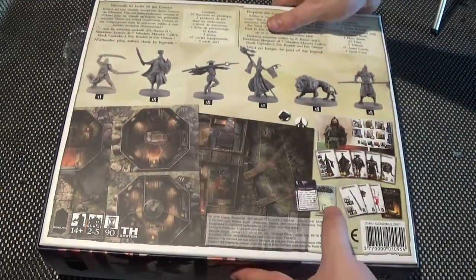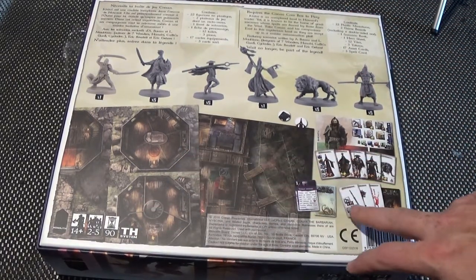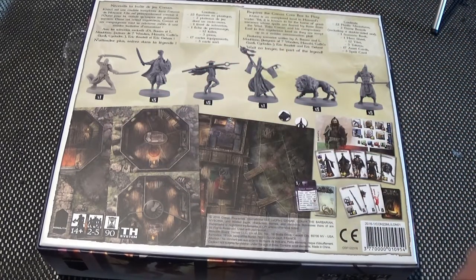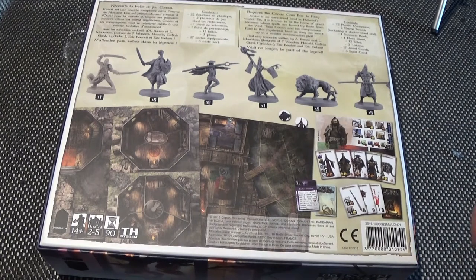On the back we have examples of the boats, the tiles, the cards, the hero character which we get. It requires the Conan box to play. Kitai is an unexplored land in Howard's work, yet it is known to be the home of great sorcerers whose spells are feared by those from the West. Take Conan and his companions east to this mysterious land as they are swept up in a sinister assassination plot. Features scenarios written by A. Bowser and L. Moblock.